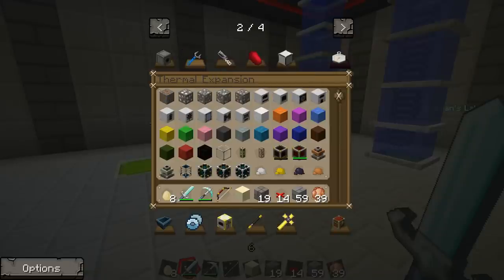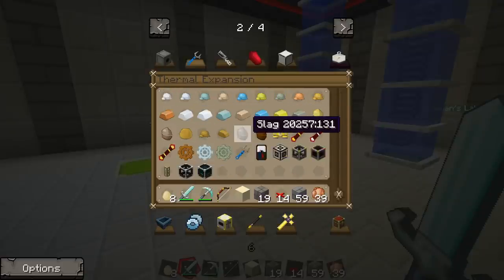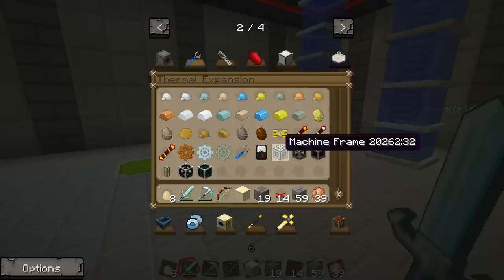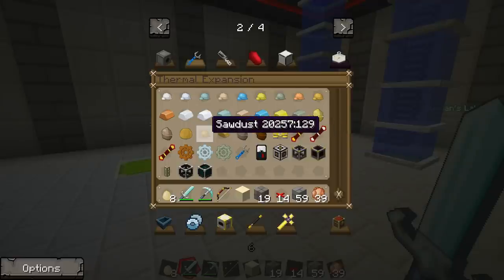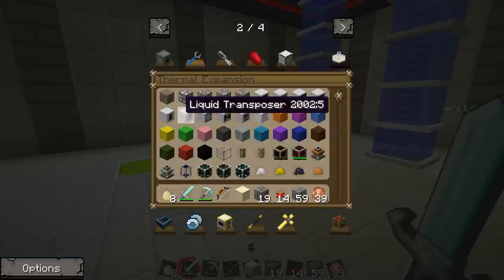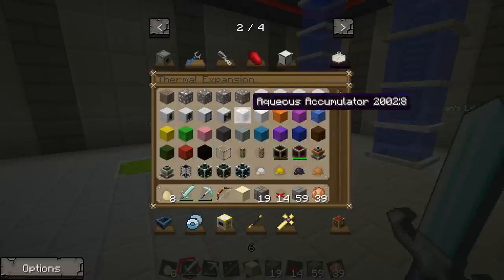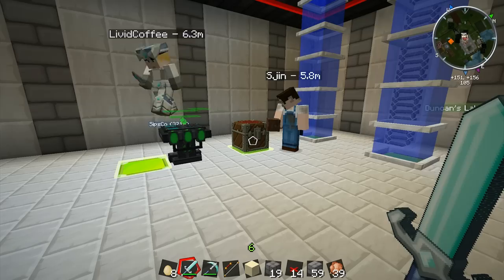Thermal Expansion — this is part of the vault stuff. It's got redstone energy cells, liquid tesseract, ferrous ingots... pulverizers and sawmills. This looks really cool — I don't know exactly how it works, but we might have to start again.